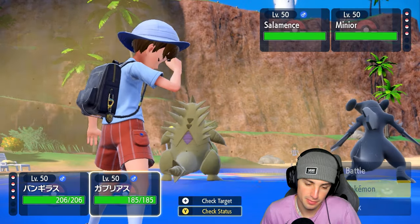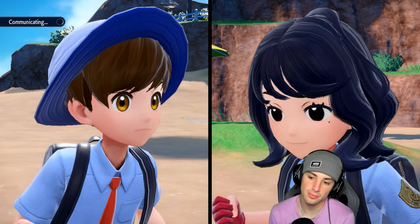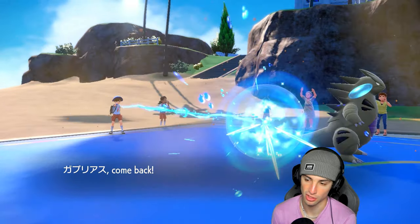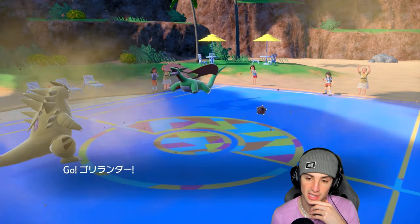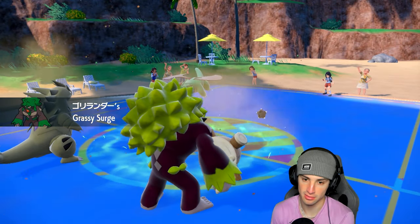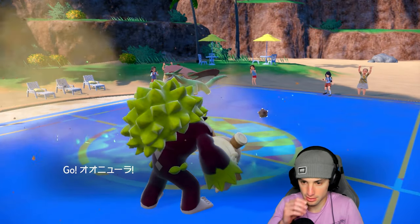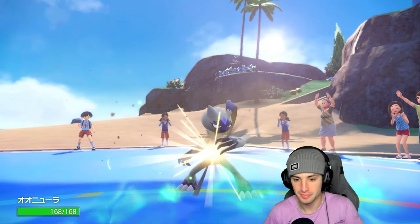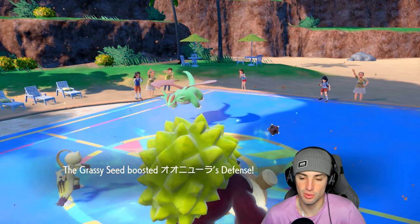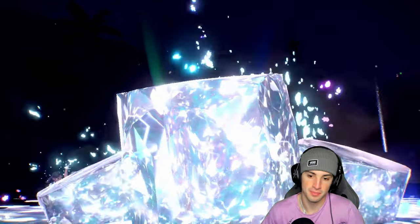I'm going to swap Rillaboom over here and swap Sneasler into the other slot — Grassy Terrain is out and about. Sneasler comes out and we Grassy Seed up, getting a nice Defense boost. They Terastallize Salamence — going into straight Steel Tera! I can Close Combat that all day. Minior goes for Endure — they're going for Tailwind. Actually that's not a bad swap for us — Sneasler still has a chance to out-speed and I can Close Combat.